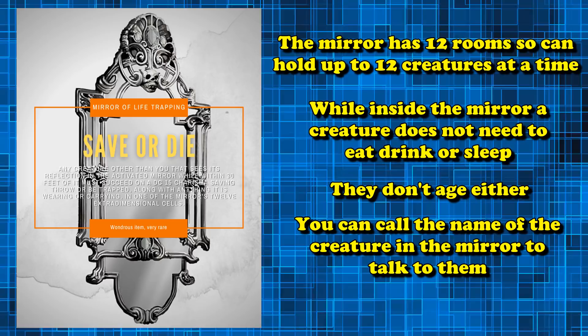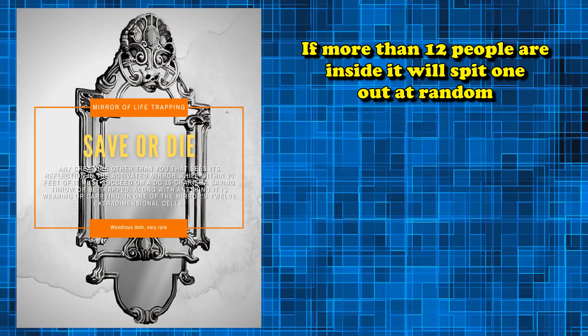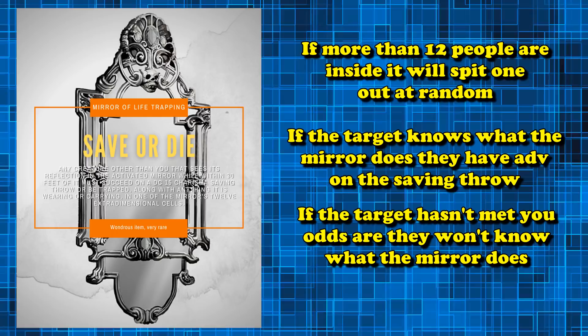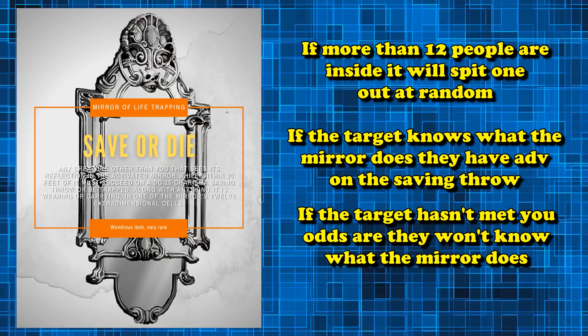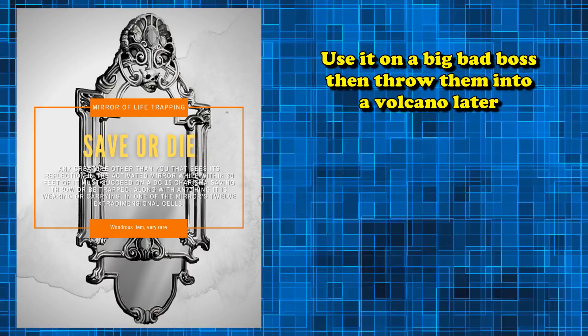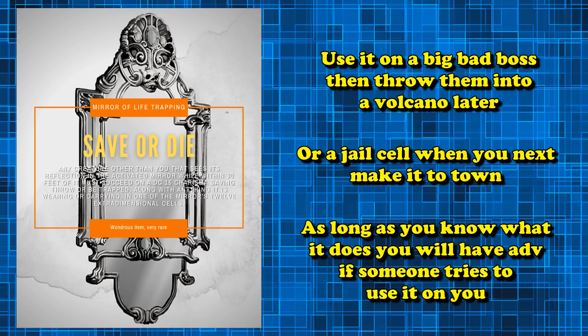You can call the name of someone trapped in the mirror to talk to them, or speak a second command word to free them. If you get more than 12 people in the mirror it'll spit one of the previous 12 out at random. If a target knows what the mirror does, they have advantage on the saving throw. The mirror basically functions as a save-or-die spell — if the enemy target fails to save, you automatically win the encounter. You could use it to capture a big bad boss monster and release it into a jail cell in a big city.